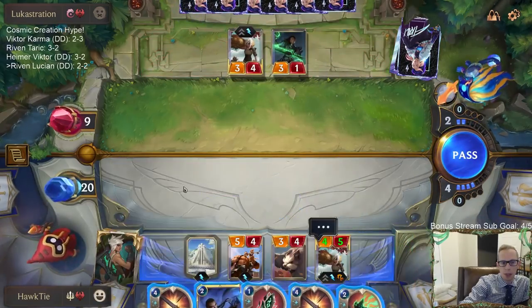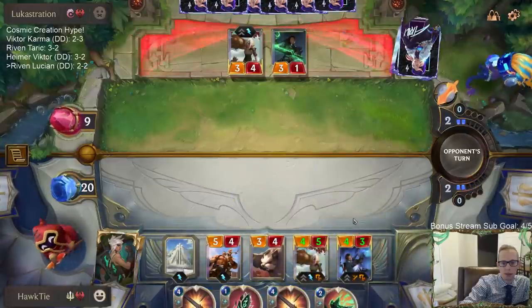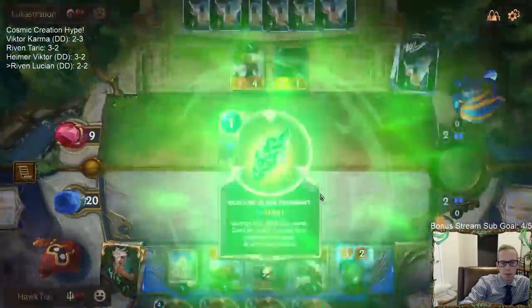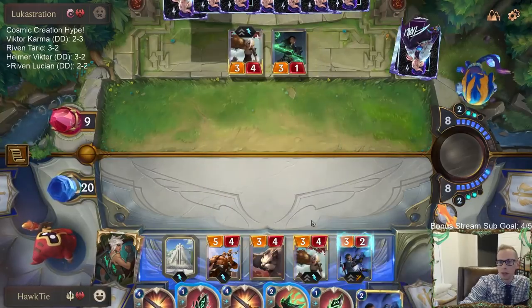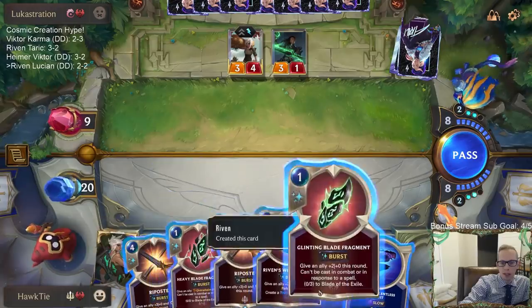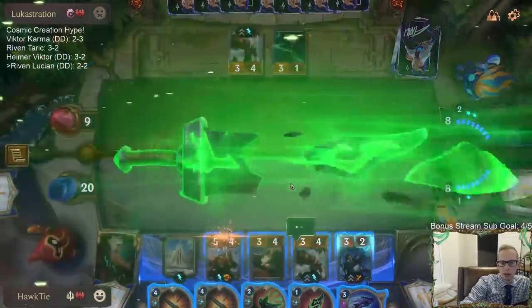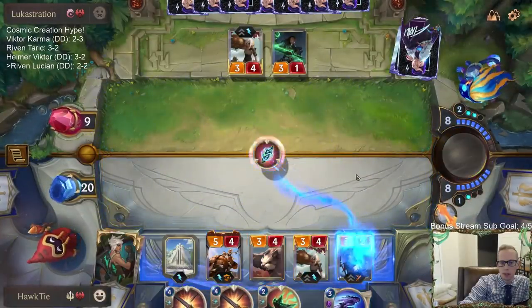With having double Riposte, we can also make the sword. All right, let's go with Overwhelm on you and plus two plus zero on you.